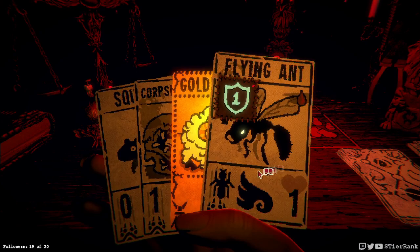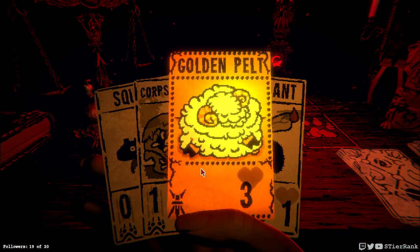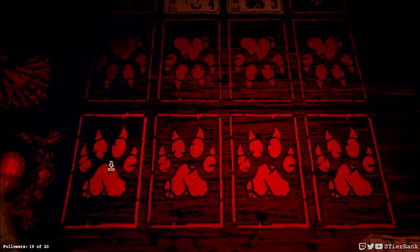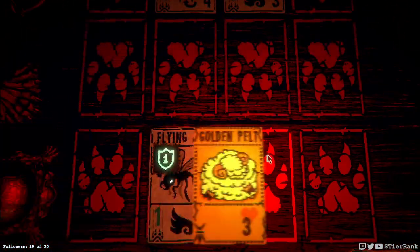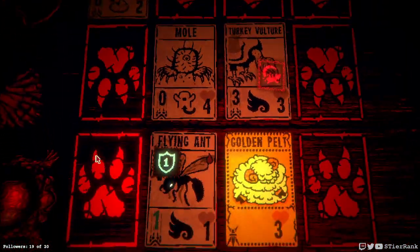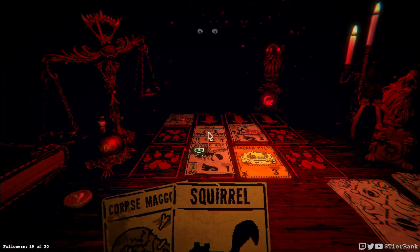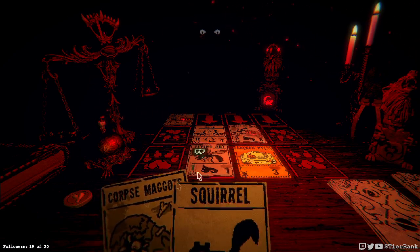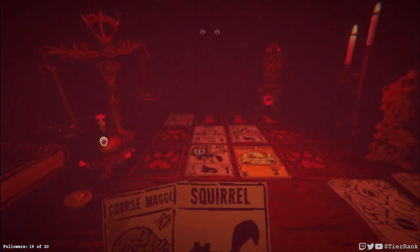Turkey vulture — that's rude. It does have the skink ability on it too. Golden pelt could block it for a turn. Now we have a raven egg coming in — that's less than ideal. The golden pelt didn't do its effect due to the airborne-ness.